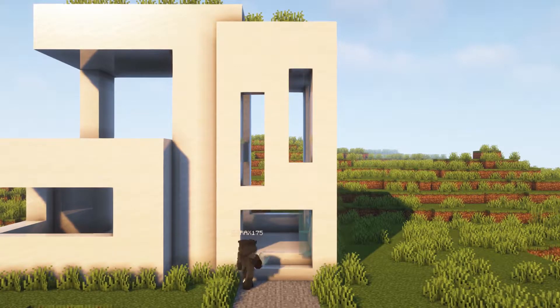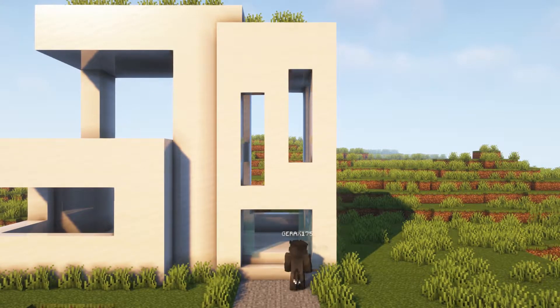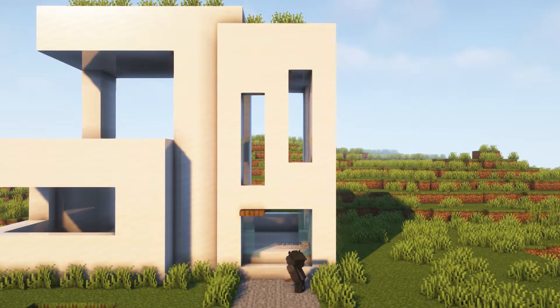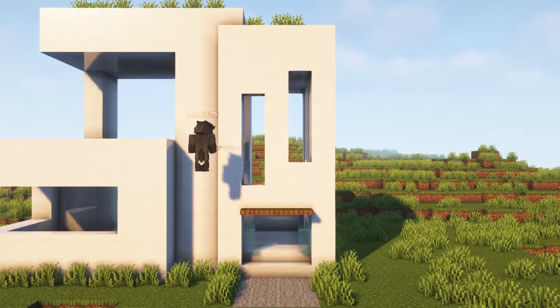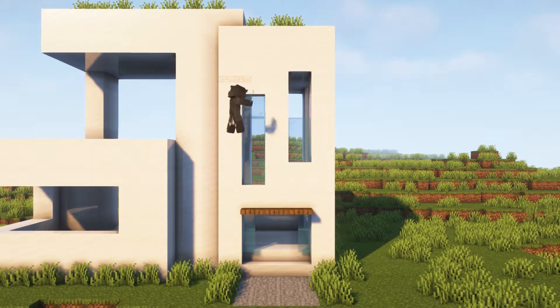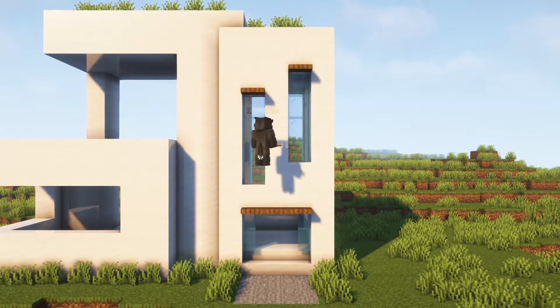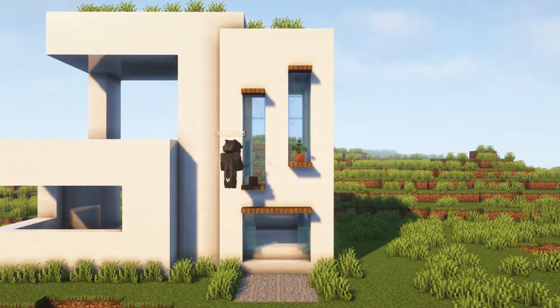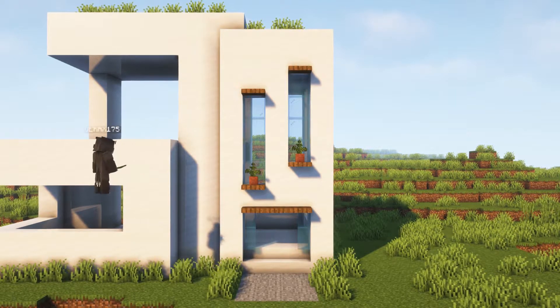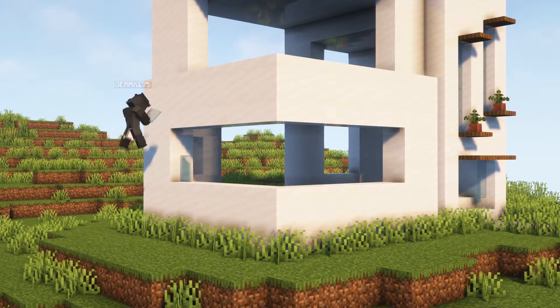Here in the main entrance we can add some plants like this, and also a little roof detail here. Then we can add some glass in these windows as well as some spruce trap doors. You can also add some flowers like that.